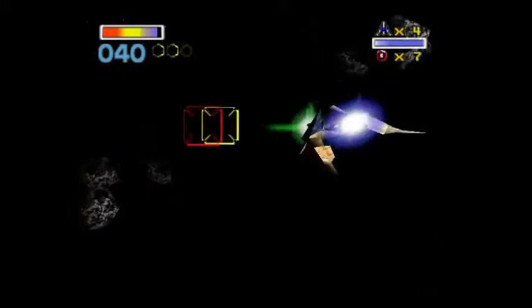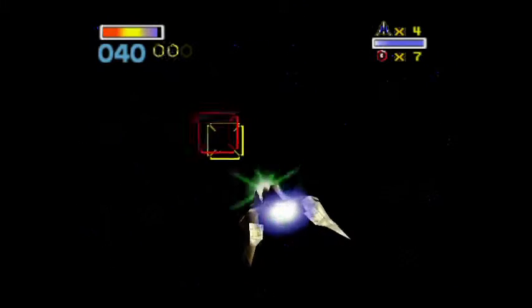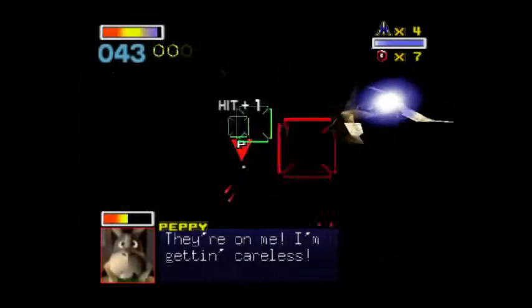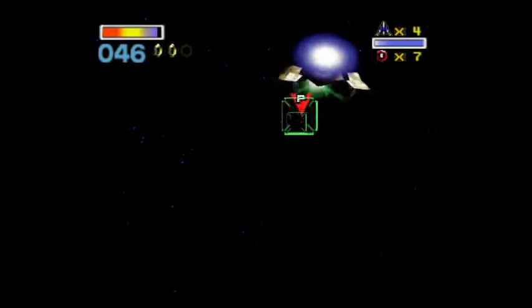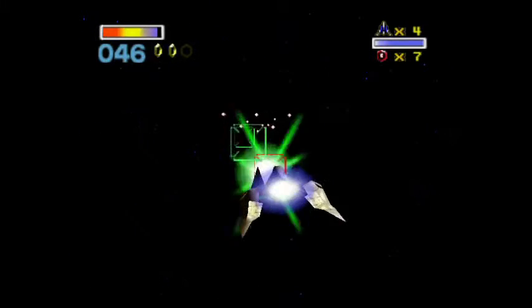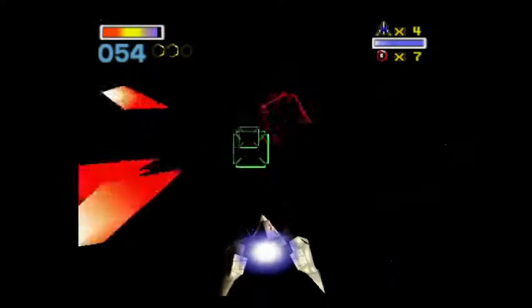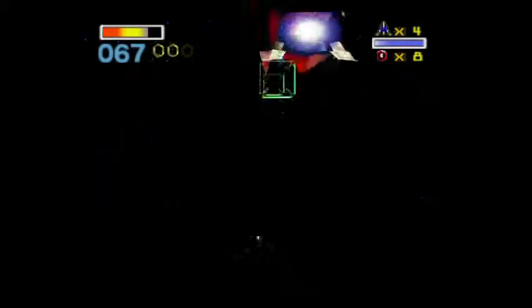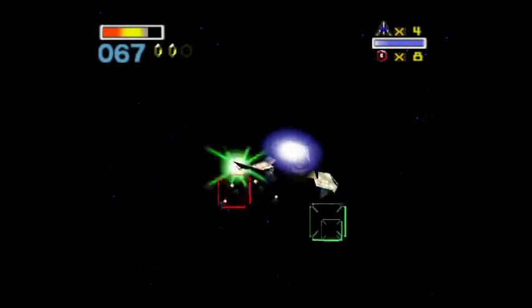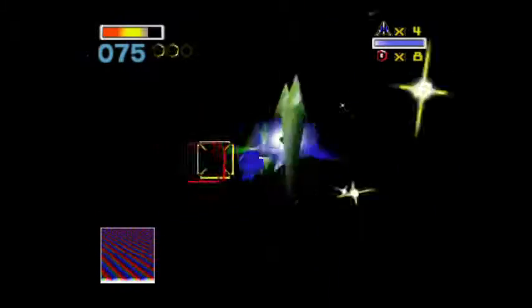We're gonna be going through the standard path here. The non-standard path happens a bit later on. Let's go ahead and save Peppy. I like using charged shots in order to kill pursuing enemies from my wingmates, because the charged shots will only lock on to enemies. Whereas if you just rapid fire, you stand a pretty good chance of accidentally hitting the guys you're trying to save.